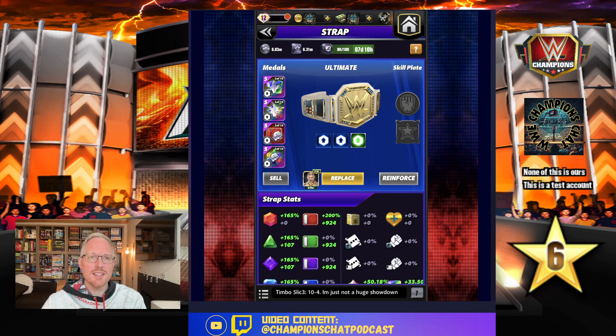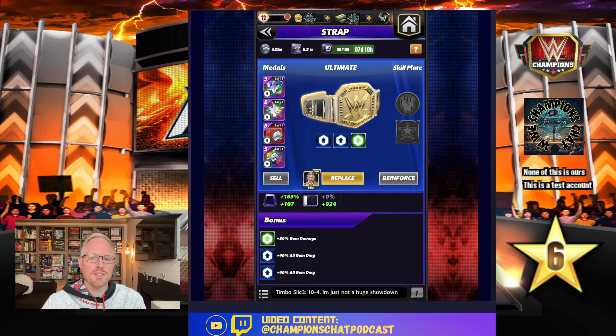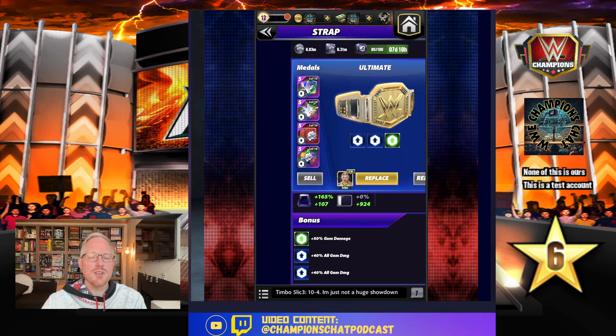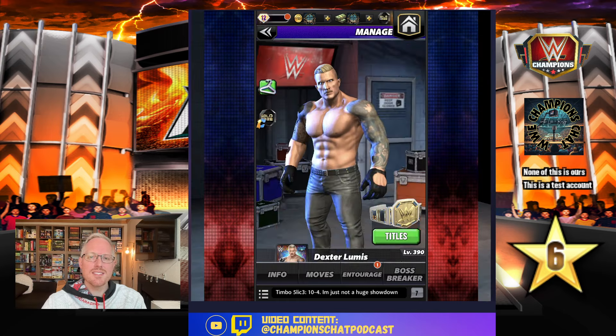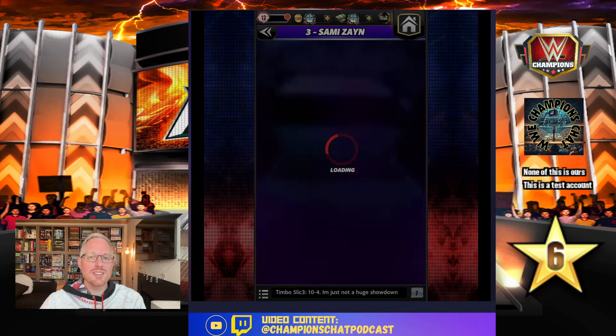He does have a plate — technically it's for The Undertaker but it works really well on him. I'm running a 50% gem damage strap with double Fury 2. If you have a 100% gem damage strap or higher percentage than 50% up to 100%, you will hit harder than this. Let's see how he does — this is six gold against six gold, so this is a fair shot.